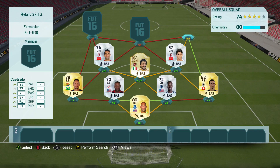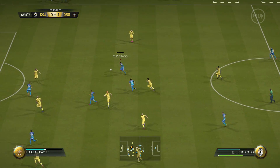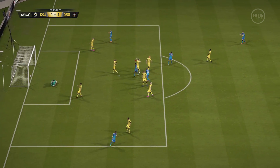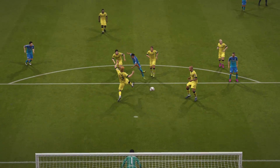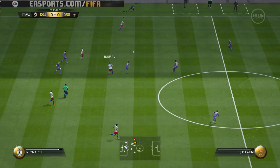Then we move to the right winger — a five-star skiller who transferred back to Serie A: Juan Cuadrado. If you watched my FIFA 15 videos, I was never a huge fan of Cuadrado simply because he had too much pace. I know that's a weird thing to say, but sometimes when players have a lot of pace they seem a bit clunky on the ball when you pull off skill moves, and that's what I felt with Cuadrado last year.